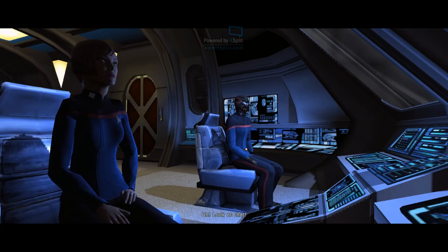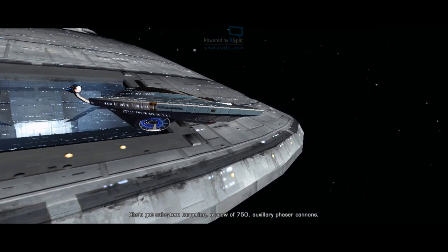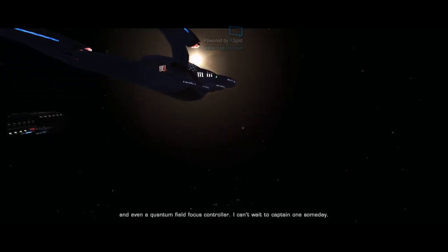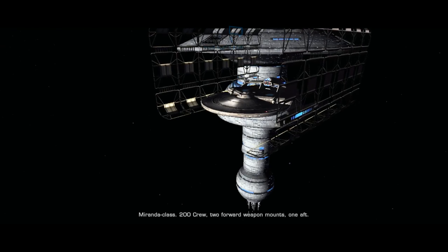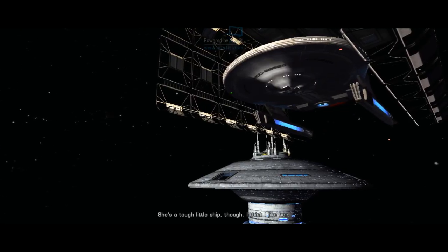The USS Vesta, first of her class — she's got subsystem targeting, a crew of 750, auxiliary phaser cannons, and even a quantum field focus controller. I don't even know what that is. Can't wait to captain one someday. But here's our ship — 200 crew, two forward weapon mounts, one aft, average speed warp 5.0. She is a tough little ship though — I think I like her.